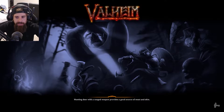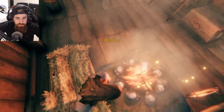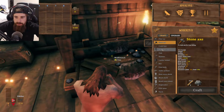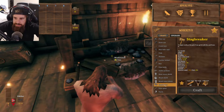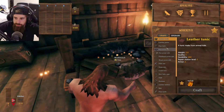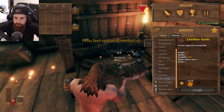Can I fight that thing — I get killed by a red skeleton?! Now I'm naked, I don't have anything. Deer hide... I mean there's not much I can make. The stag breaker could be cool, and you can upgrade some stuff, but I feel like there's not much I can make.